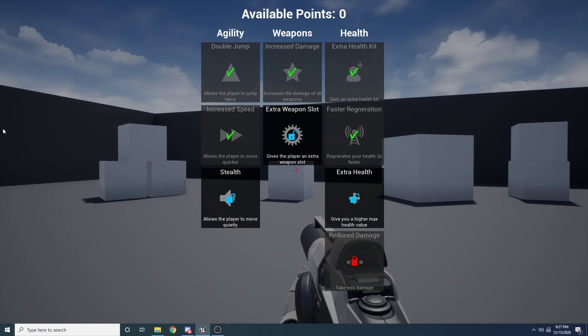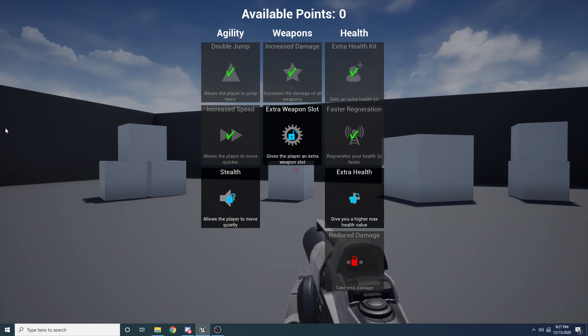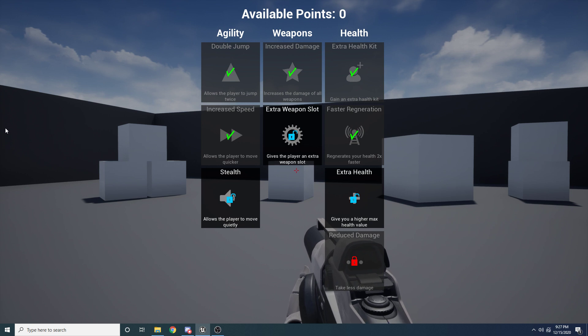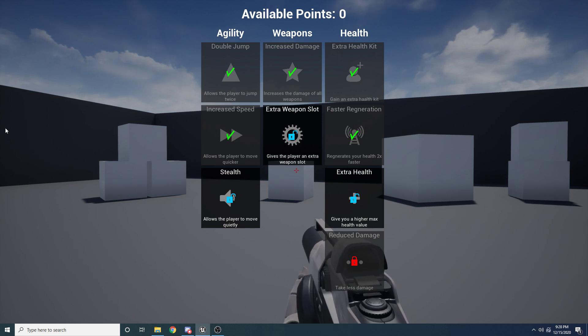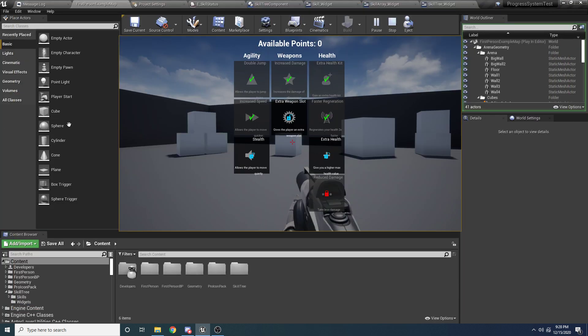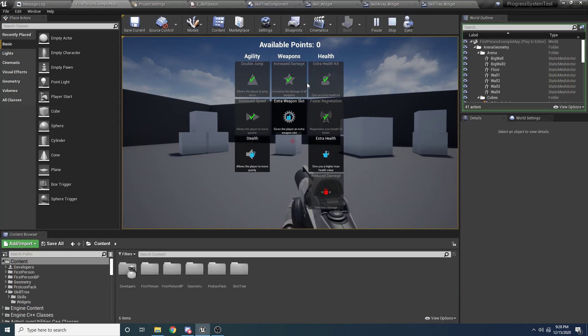If I close this, you can see I now move quicker. The way the system is set up is that whenever you purchase one of these things, it basically tells your character or whoever owns the skill tree component that a specific ability was purchased. It then calls a function inside of blueprints, and inside of that blueprint you can do whatever you want. It's pretty dynamic.